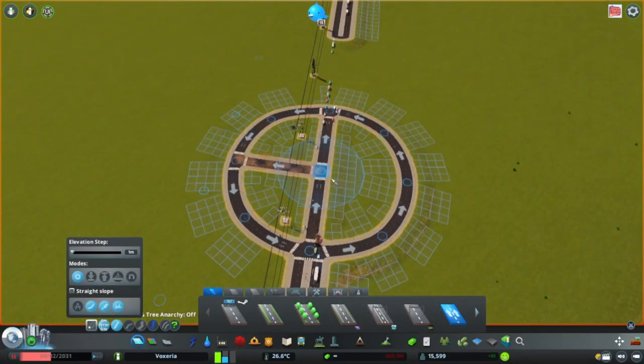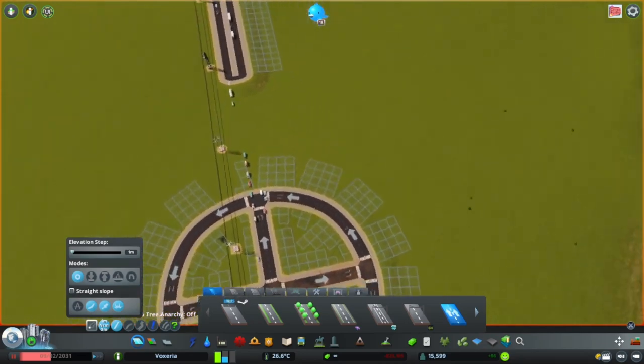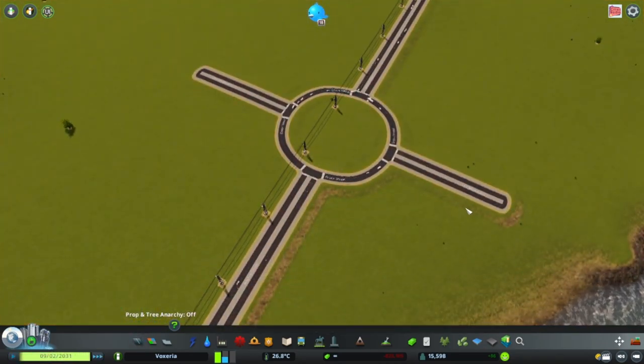Be sure to anchor your roundabout on the nodes to avoid deforming when adding your roads to it. Alright, so this is your standard roundabout and it works perfectly fine.